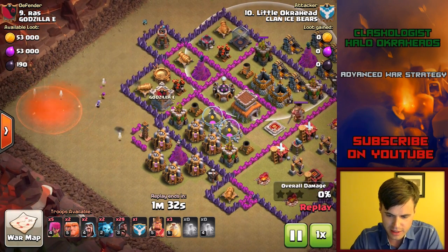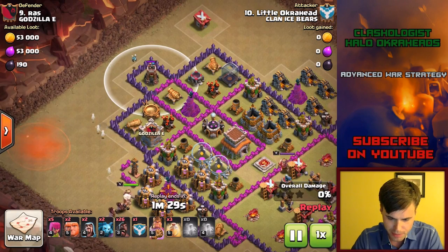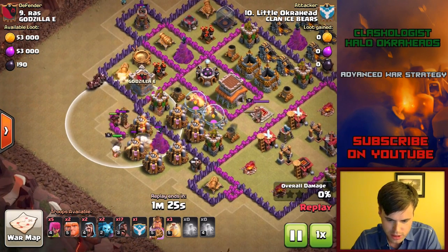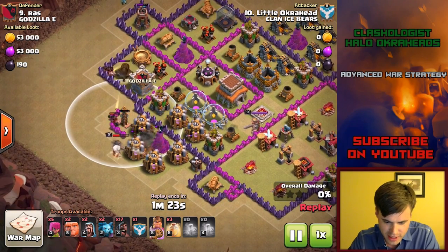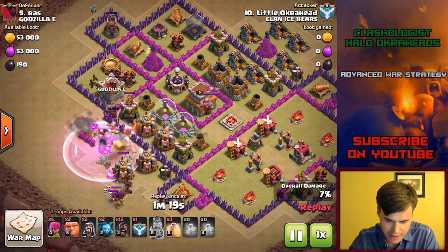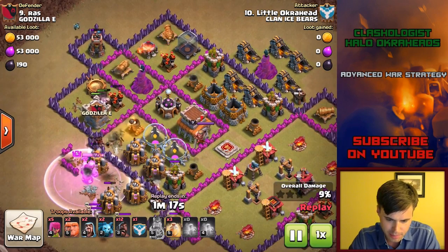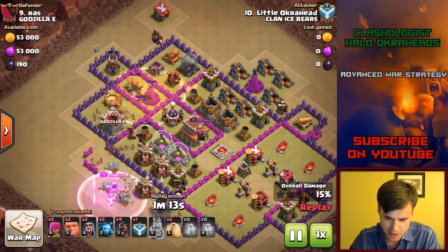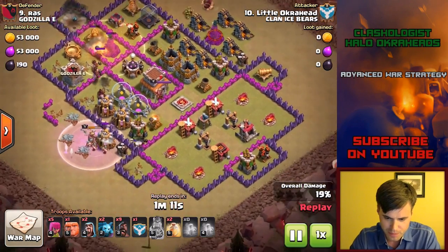Here comes the minion — look at that, it's going to take out the bomb tower. Probably could have put two up there. But there's the king. Tesla popped. Going to bring in some more hogs — and hogs up on the north end. Look as they come into the base — looking very nicely. I do actually decide to put a heal spell up here because I realized there's a wizard tower.